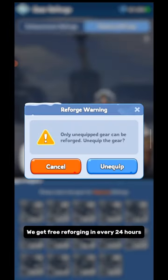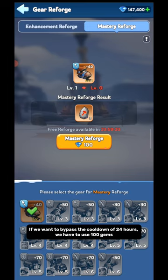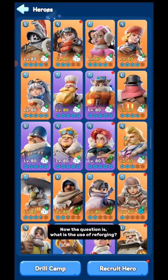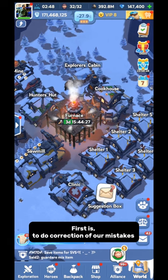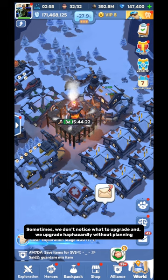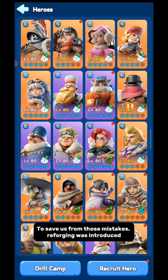We get free Reforging every 24 hours. If we want to bypass the cooldown of 24 hours, we have to use 100 Gems. This is how we can do Reforging. Now the question is — what is the use of Reforging? There are mainly two uses. The first is to do correction of our mistakes. Sometimes we upgrade haphazardly without planning and upgrade the wrong gear of the wrong type. To save us from those mistakes, Reforging was introduced.